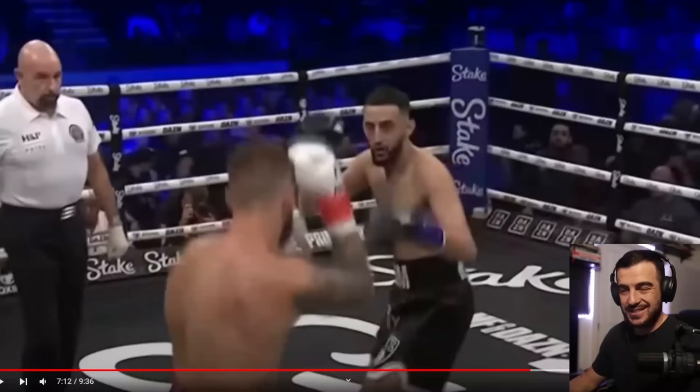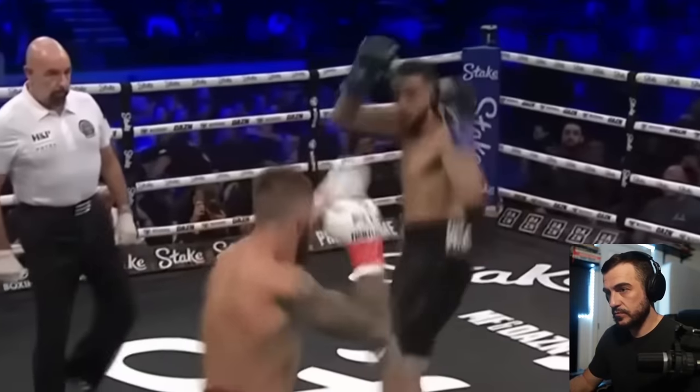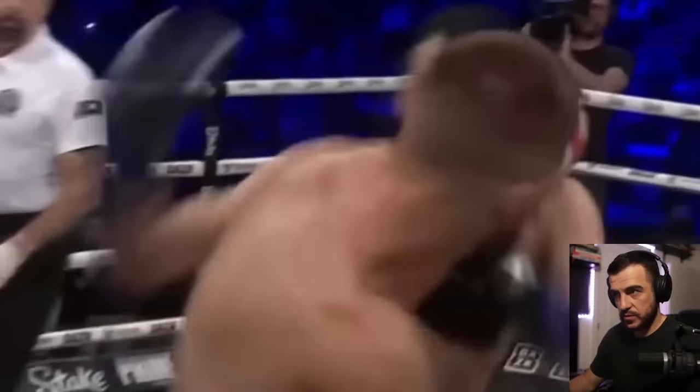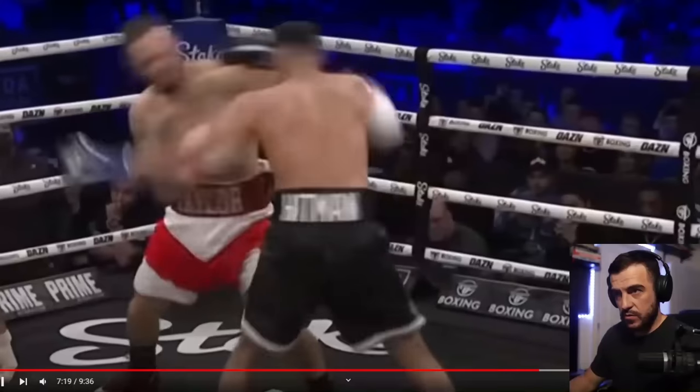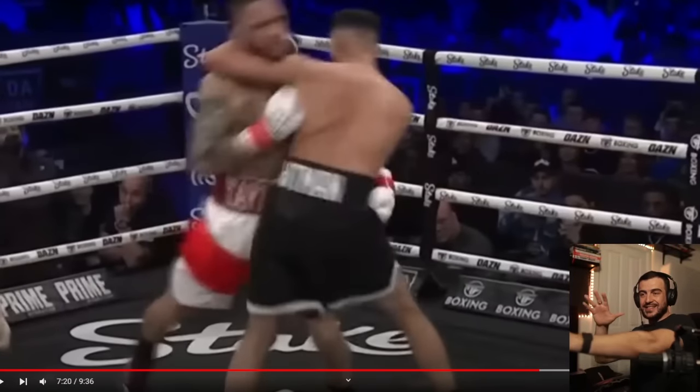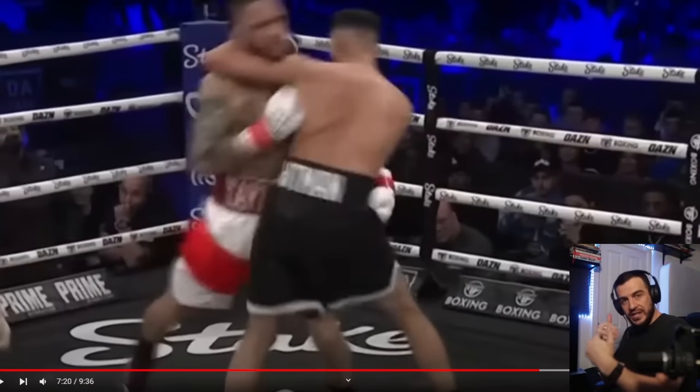One thing we have to remember is Slim was apparently 20 pounds lighter than Ryan in this fight, so Ryan had a big size advantage. Now, what we can see already is when Slim's throwing combinations, Ryan's extending his arms out and then pulling in for the clinch.